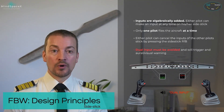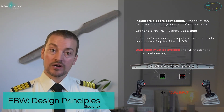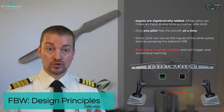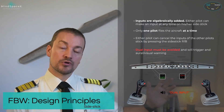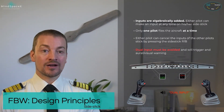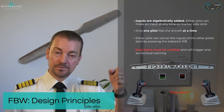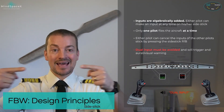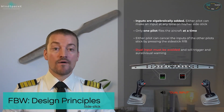If both sidesticks are moved simultaneously without priority taken from either side, there will still be a 'dual input, dual input' warning with flashing lights on the two push buttons, but the two inputs will be algebraically added together. Meaning, if I have half deflection on the left side and the first officer has half deflection on the other side, it will give an input to the flight control computer as if one of us had full deflection.